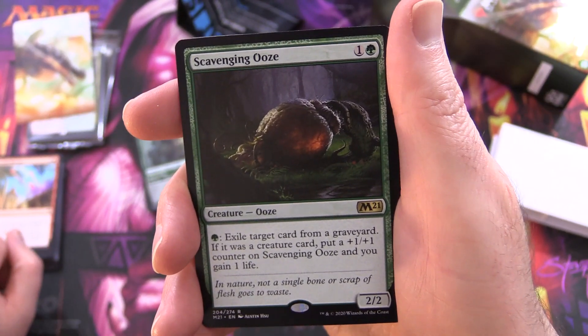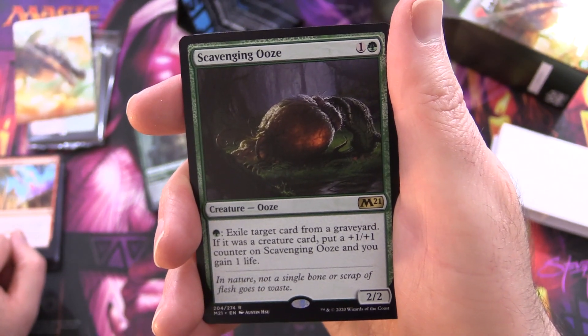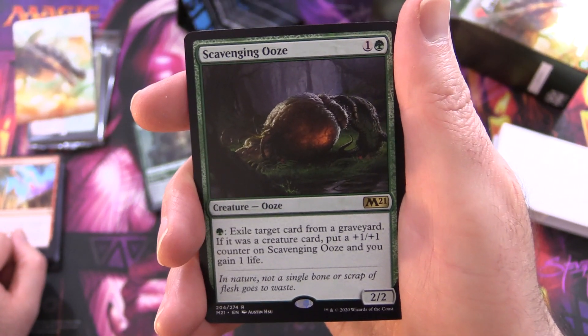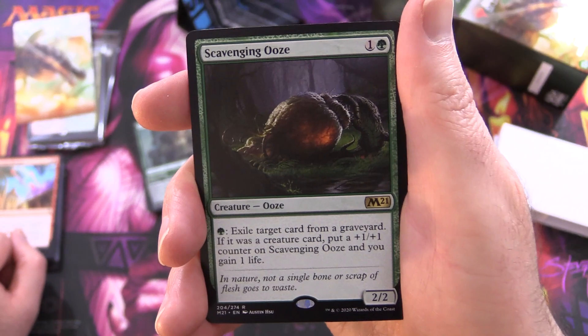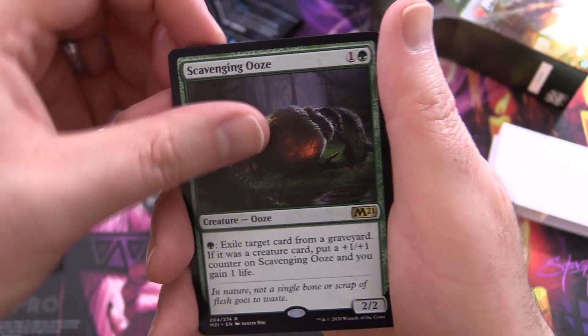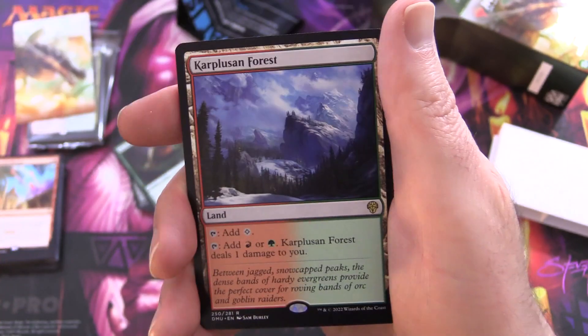Scavenging Ooze - Creature Ooze, 2/2 for 2. For a green, exile target card from a graveyard; if it was a creature card, put a +1/+1 counter on Scavenging Ooze and you gain one life. So far this is looking pretty close to the meta deck.